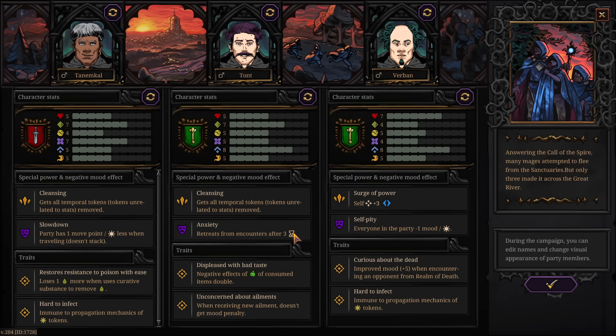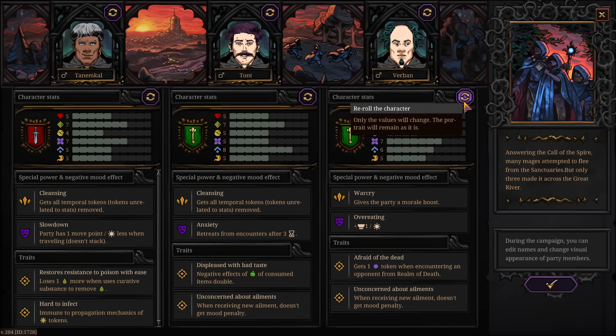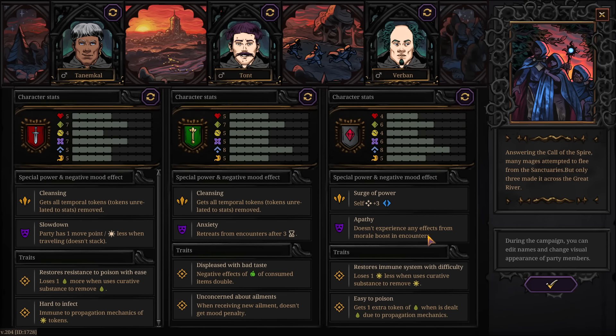We could go for this one where he auto retreats after three rounds — that might make things interesting. Let's re-roll a bit more and see what we get. Doesn't experience any effects for morale boosts in encounters, and there's a surge of power that duplicates the next token issued. This guy is easy to poison — takes double poison damage. This guy gets double restoratives from poison cures. This guy is immune to propagation effects of disease tokens. This guy doesn't care about ailments — you get those when you max out that meter and take a permanent ailment.